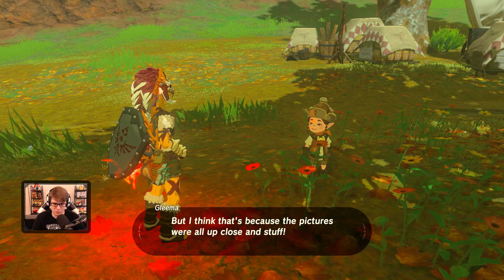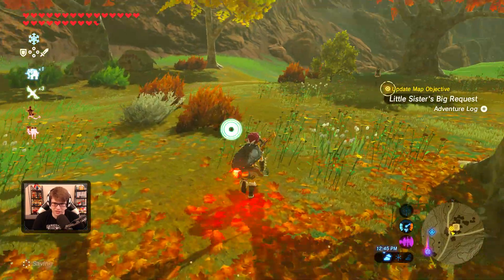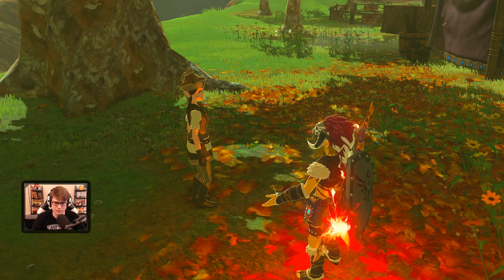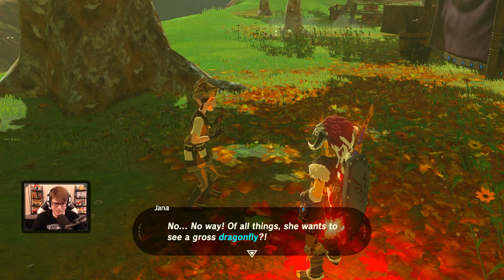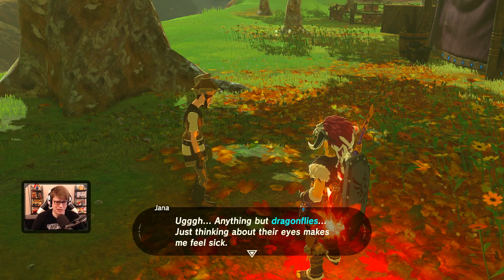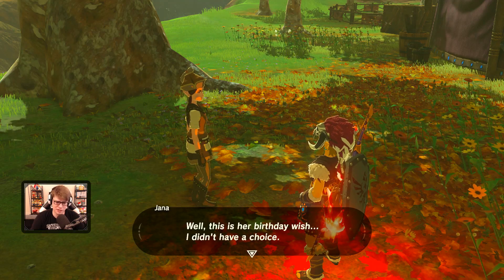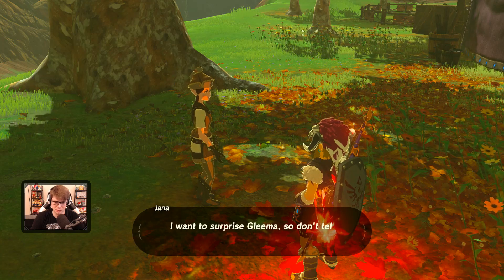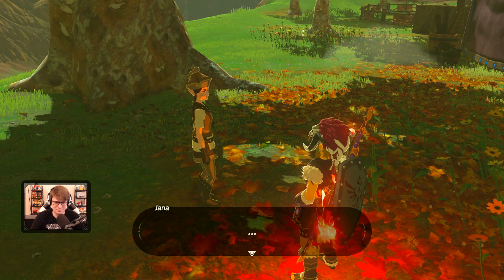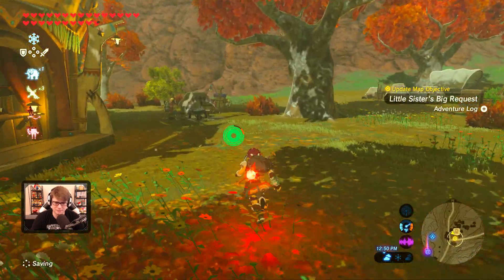Jenna says: somehow I managed to calm down. I must thank you for catching those dragonflies — here, take this! 100 rupees. I'm fine with most insects, the only ones I simply can't stand are dragonflies! When I think about them looking at me with all those evil eyes — ugh! That was rough! Another side quest complete! It's nice when you have all the ingredients already so you don't have to work too hard at it. What's next for us? Oh, that's Zora's Domain!